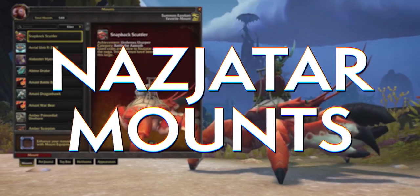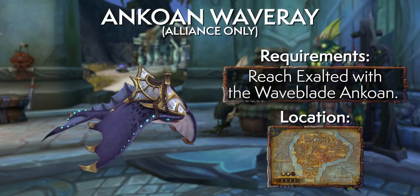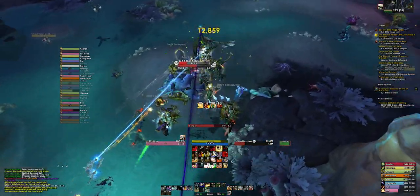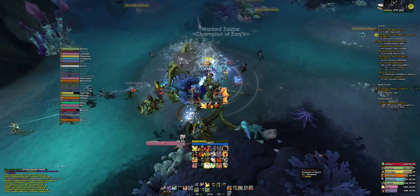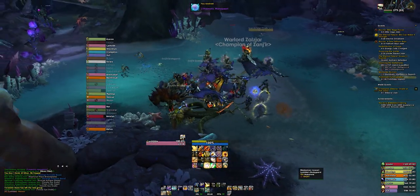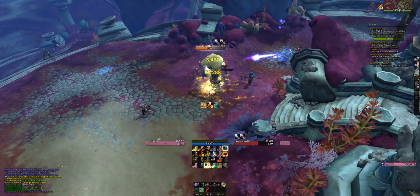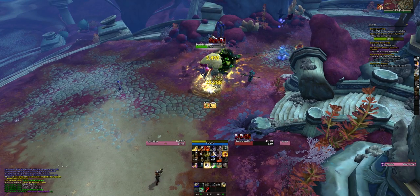First up, the Wave Rays of Nazjatar. The Alliance and Horde sell their version from the Ancient Relic Cellar at their own Nazjatar hub for 250 Mana Pearls. Those Mana Pearls can be obtained from many different sources in Nazjatar. To farm them, your best bet is to install an add-on like Tomcat Tours for Nazjatar alongside Handy Notes and the Nazjatar plugin to display rare locations and track kills. Your goal is to kill as many rares as you have time for each day, as each one has a chance to drop Mana Pearls and you can loot them all once per daily reset.